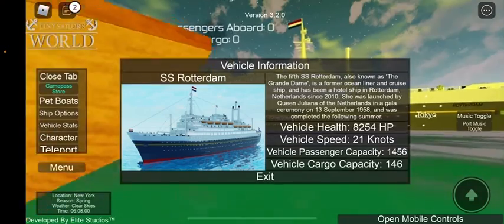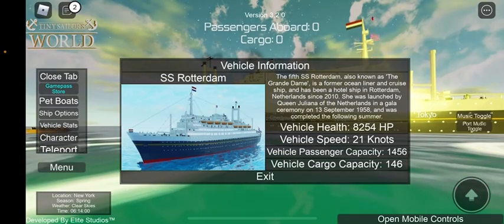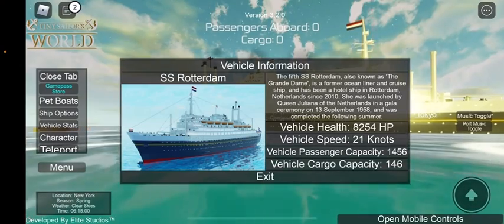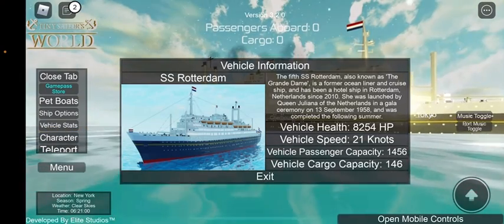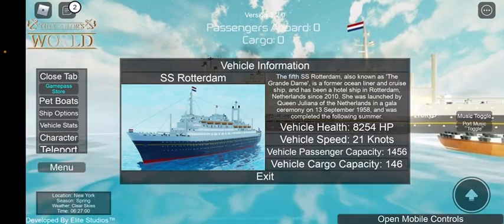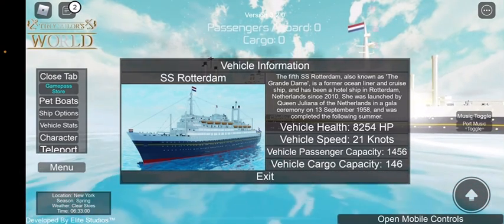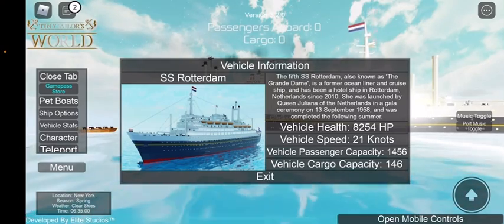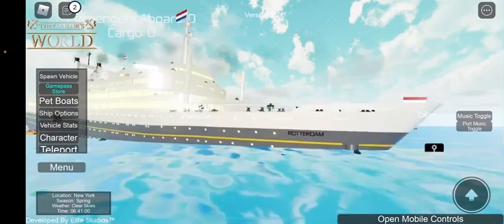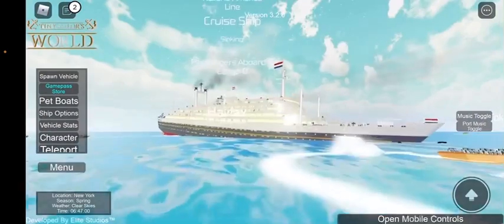This is the fifth SS Rotterdam, also known as the Grande Dame — it's a former ocean liner and cruise ship. It has been a hotel ship in Rotterdam, Netherlands since 2010. She was launched by Queen Juliana of the Netherlands in a gala ceremony on September 13, 1958, and was completed the following summer. I'm not sure if this ship is still around — I think it's been sold for scrap, but I should just search it up after this video.